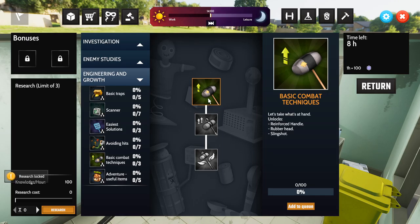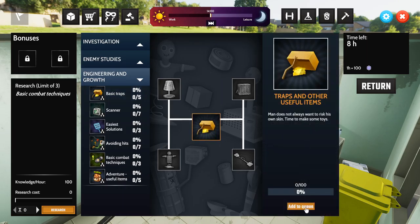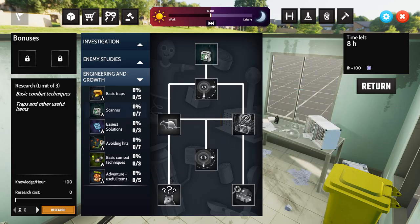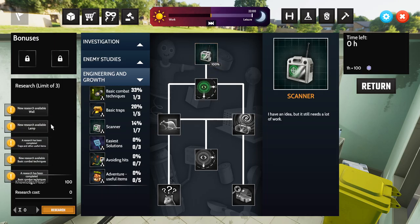I want to improve combat techniques, so I'll add reinforced handle, rubber head, and sleep to the queue. I'll also look at improving traps and our scanner. It's two o'clock so we've got eight hours — let's do the maximum and see how much we can get.